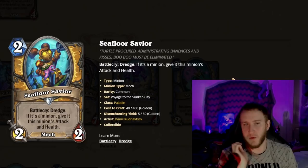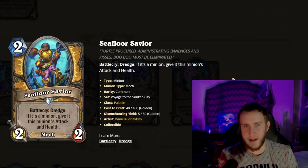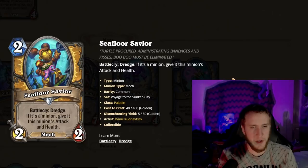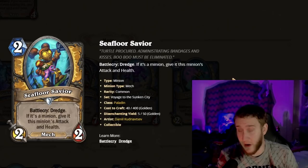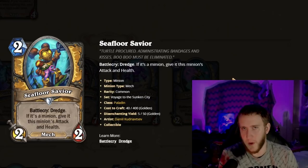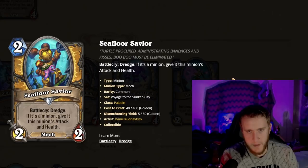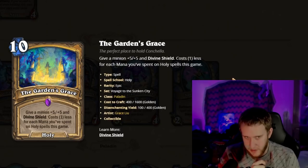Another Paladin card: Seafloor Savior is a two-mana 2/2. Battlecry: Dredge; if it's a minion, give it this minion's Attack and Health as a buff — it doesn't replace stats, just buffs. So at minimum you're getting a 2/2 and a +2/+2 buff to whatever you Dredge up. If you're Dredging for Colossal minions you might pull something huge. Two-mana 2/2 with a +2/+2 buff and effectively drawing a card seems very strong. You'll be picking this a fair amount, especially with synergy you'll pick it always.